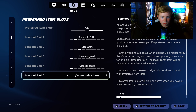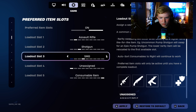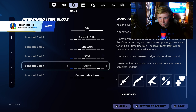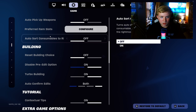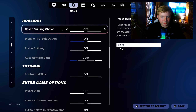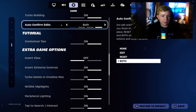Preferred item slots — shotgun, sniper, SMG, load out number four, utility. Auto sort consumables to right: off. Building reset: building choice off. Disable pre-edit: on. Turbo building: on. Auto confirm edits: both — I have that just because I don't have fast fingers.